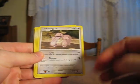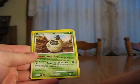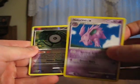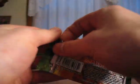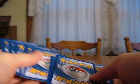Psyduck, Psyduck, Lickitung, Potion, Mareep, Burmy Sandy Cloak, Breloom, Lombre, Nidorino, Unknown S, and Sharpedo. There we go.